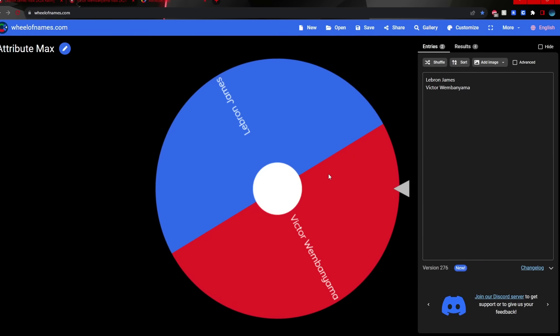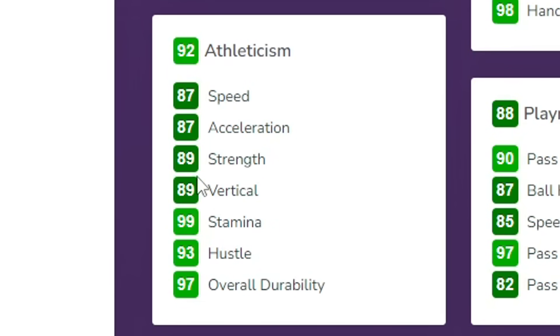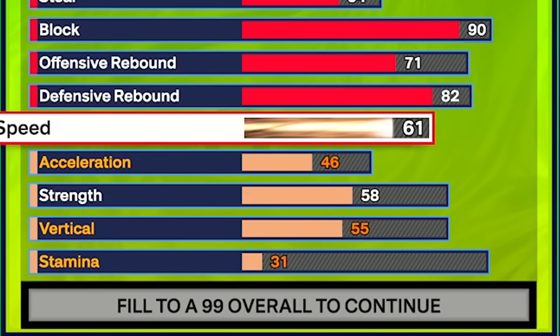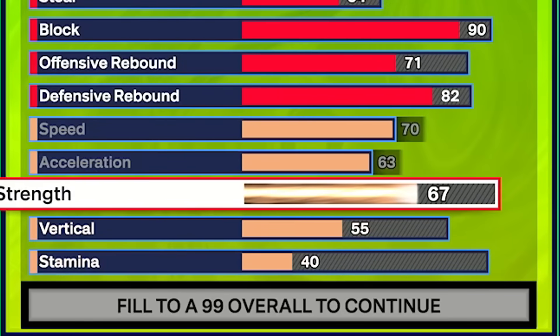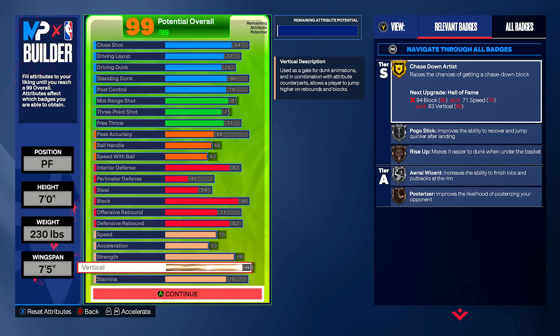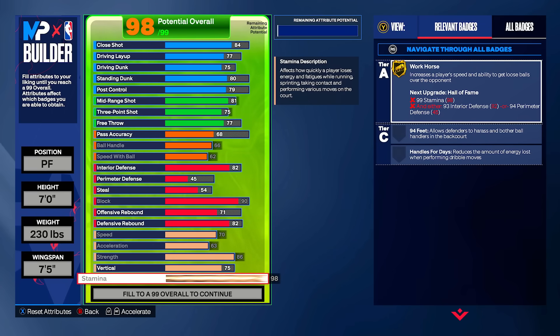The last thing we're spinning for is athleticism. We're going to use LeBron's athleticism, which is pretty good. He has 87 speed, 87 acceleration, 89 strength, 89 vertical, and 99 stamina. LeBron is actually crazy. Since we can't copy all of these exactly on a seven-foot build, we're going to max out speed and acceleration, put strength up to 86, vertical to around 80, and then push the stamina up to 98 because LeBron be playing 40 minutes.